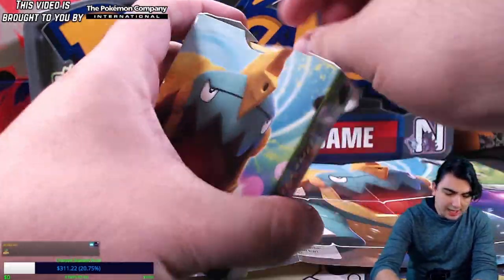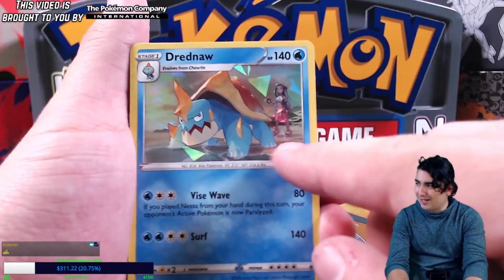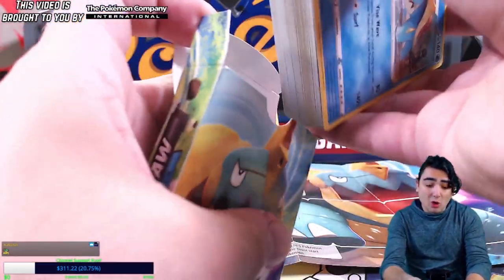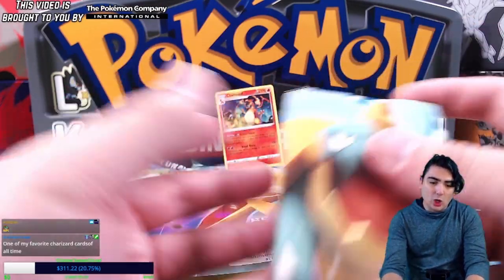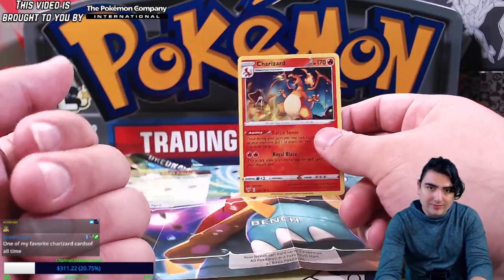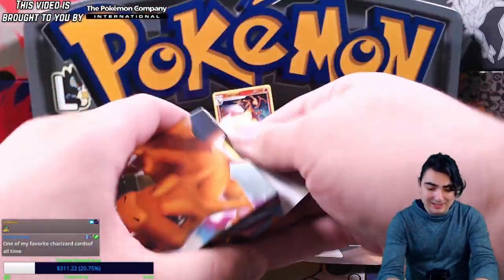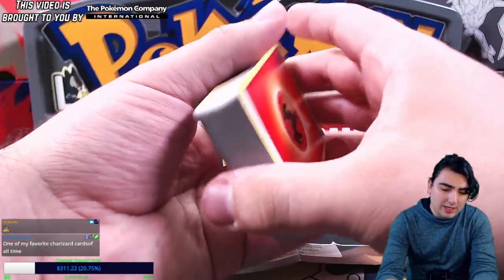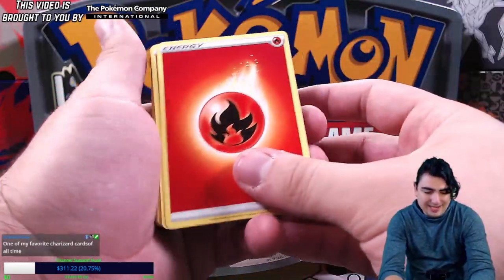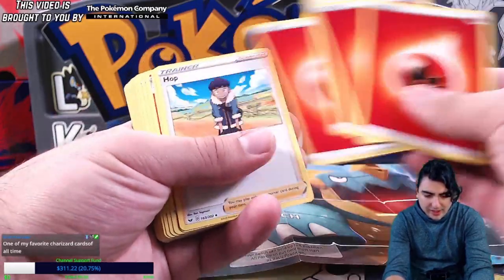Can we just admire this artwork? That's Shatterfoil with Leon right there in the artwork too. The Drednaw had Nessa in the background as well — I should have said that earlier. I honestly hope that every major trainer and gym leader eventually gets a card like that, with them in the background. I'm a big Leon fan — Leon's amazing, arguably the best champion out there so far.